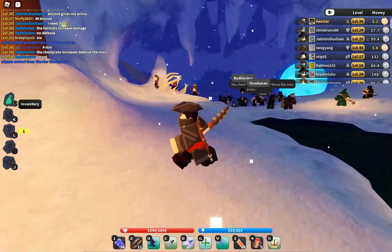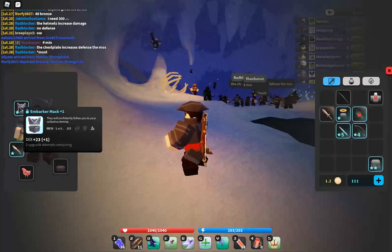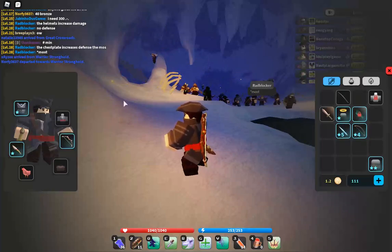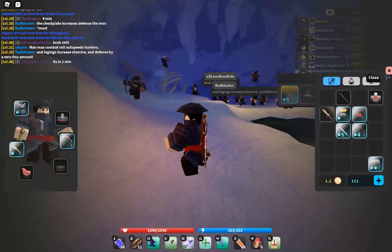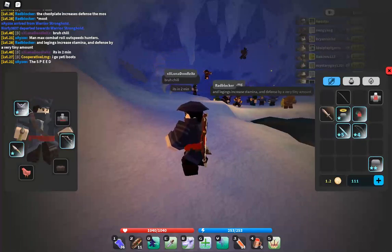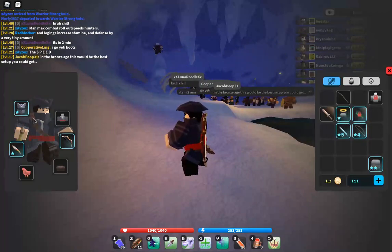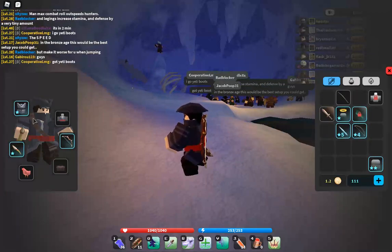Quick note: just remember that your hunter mask, if you're a hunter, gives you Dexterity. Keep that in mind whenever you're putting your stat into Dexterity — you don't want to overput. The higher gear you get as a hunter, the more Dexterity you get. So you don't really need a lot of Dexterity from stat points.